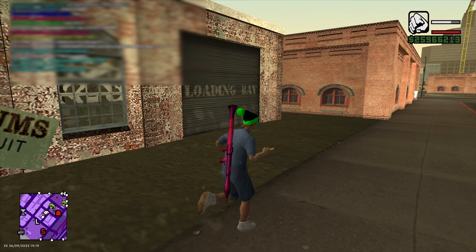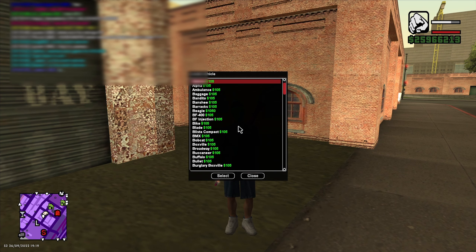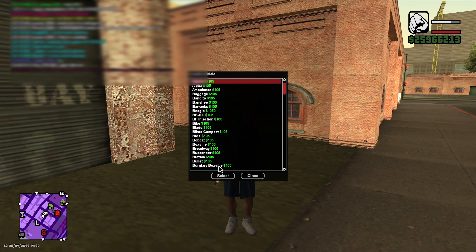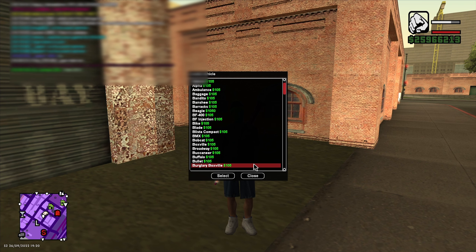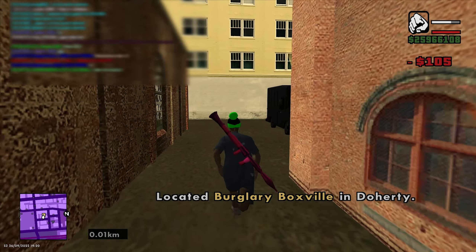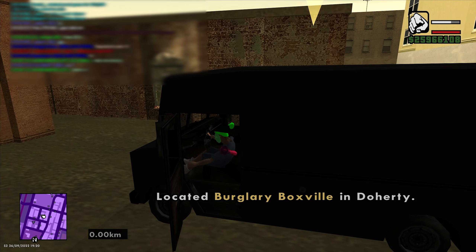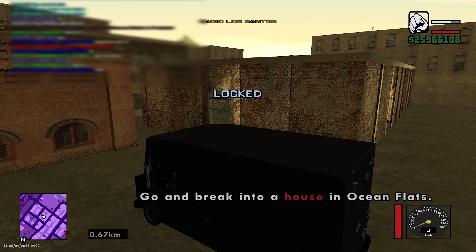How do we find the burglary box wheel? Well, if you use /locate car then go to burglary box wheel, we can locate the closest one to us. As you can see, there's one right here. So all we gotta do is enter it, then we need to press 2 to start the job, and then it will tell us a house that we need to rob.